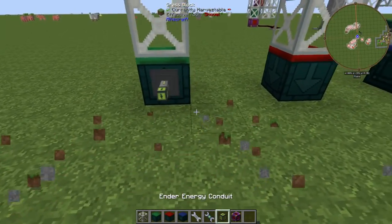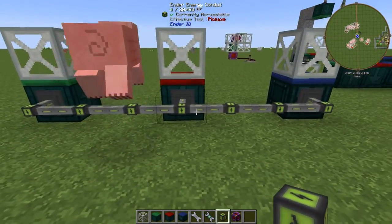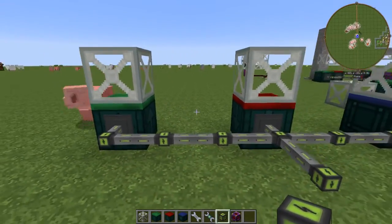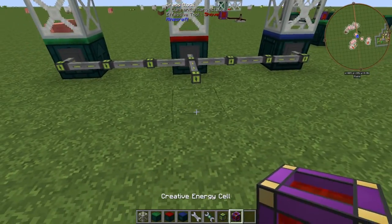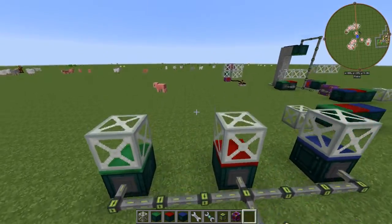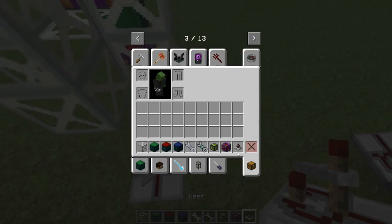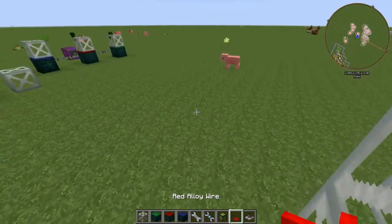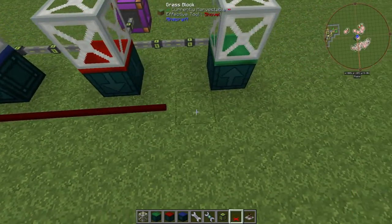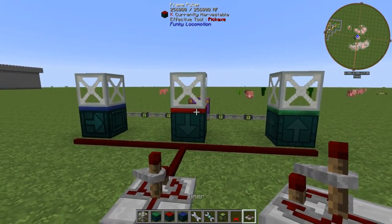These guys require power. They also require a redstone signal to activate. So let's hook these guys up to power. Let's use the redstone alloy wire and the timers because we're going to need those. Let's hook these guys all up to a redstone signal and put them on a timer.